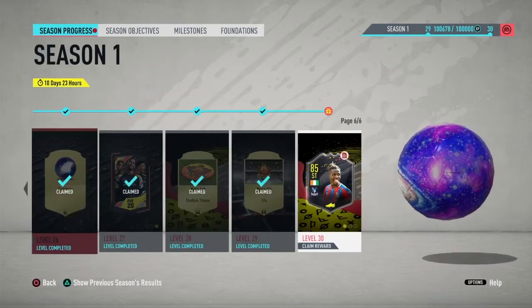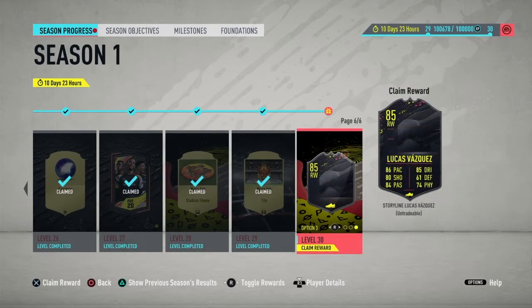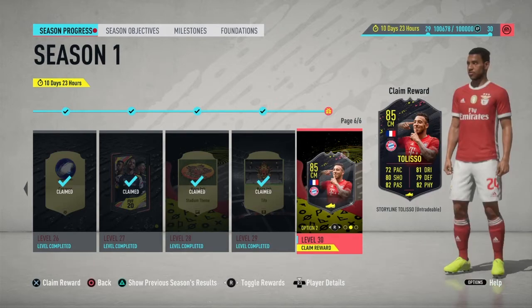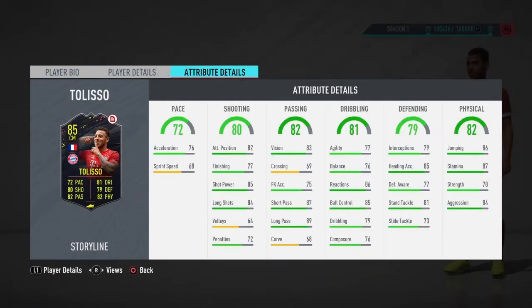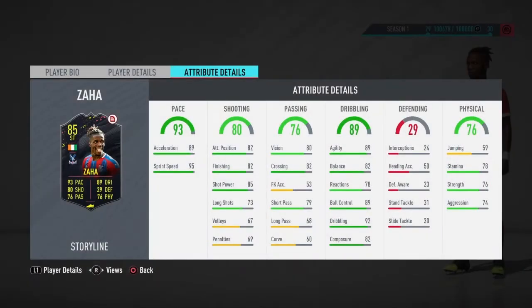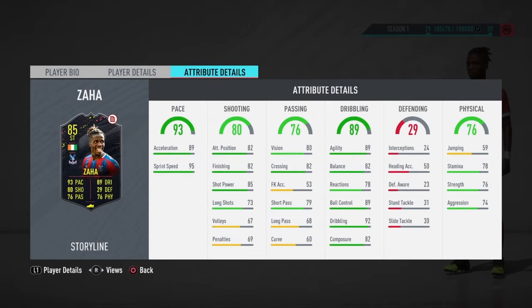I will be taking Wilfred Zaha. I know many people are going for Tully, so Vasquez is kind of irrelevant now because of the Scream Navas. Tully is still a decent card, but he does not have one outstanding stat - he's just well-rounded and that's it. On the other hand, Zaha fits the meta. He's from a good league and has 5-star skill moves. He's a little low on stamina, but other than that, 92 dribbling, 89 agility, 95 sprint speed.